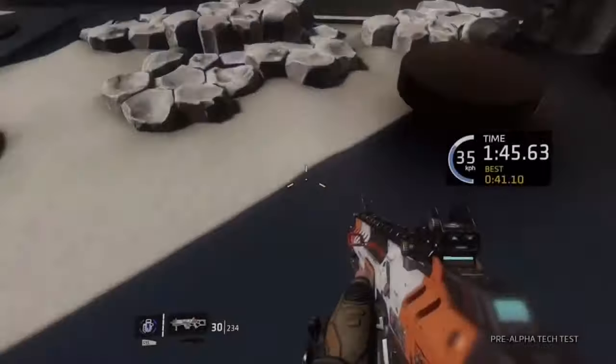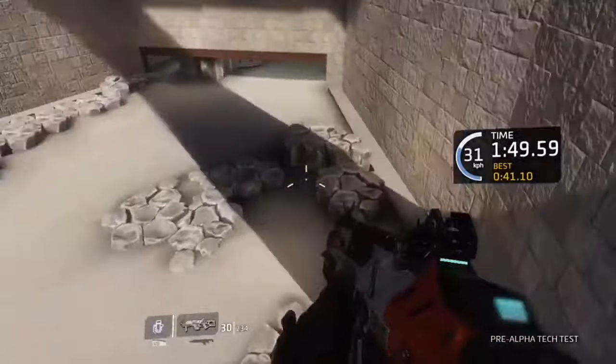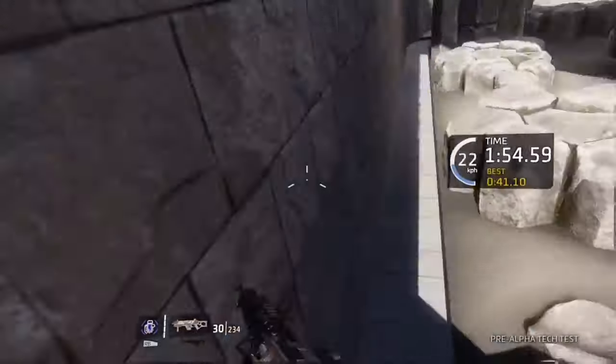In this next clip, basically what I want to show you guys is how NOT to air strafe. On the very far right of the screen you'll see the kilometers per hour, and you'll see that when I'm doing this it's dropping and not getting faster — that is not what you want.